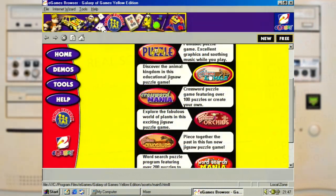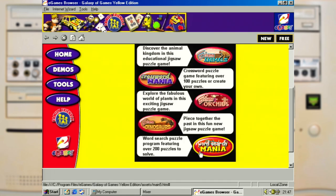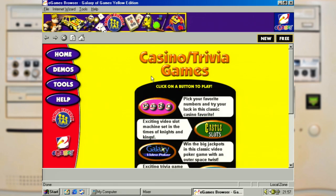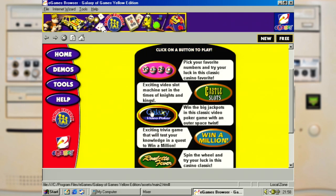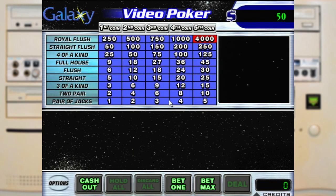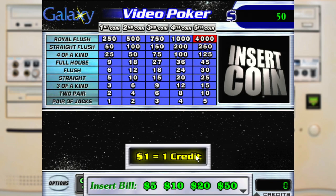So let's do what we do best and check out a random assortment of the games, and where else can we start but with the casino and trivia games. Which has the slot games we've seen in the past, but now it has some Galaxy Video Poker, which was done by the same people as those various slot games from the last time, and it's of similar quality.